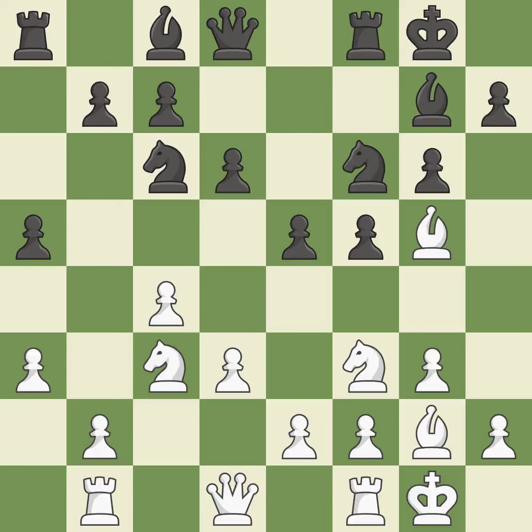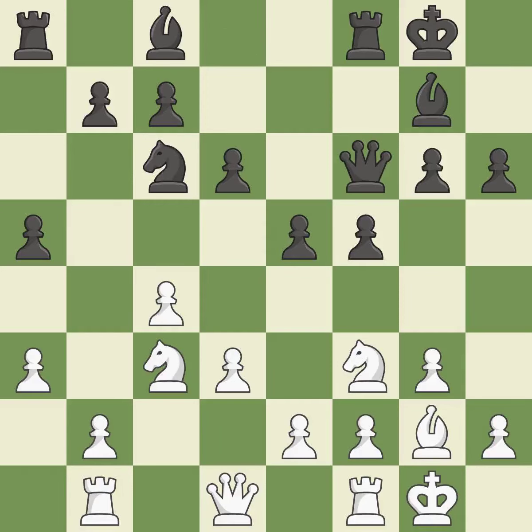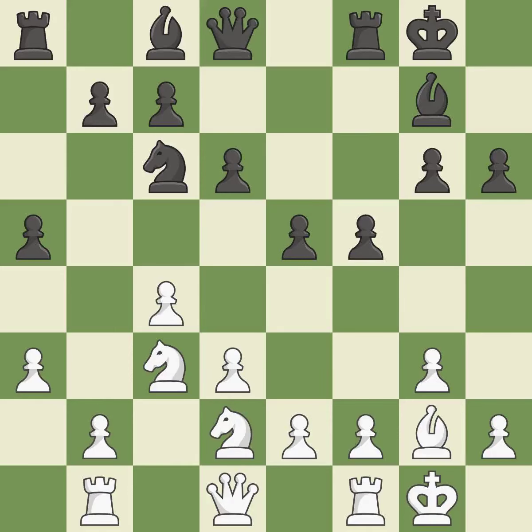This adds pressure by pinning a knight. A pawn kicks the opposing bishop, forcing it to move or risk being captured. This maintains the balance in material with a good trade. Recaptures. This is not the right idea — it is an inaccuracy.